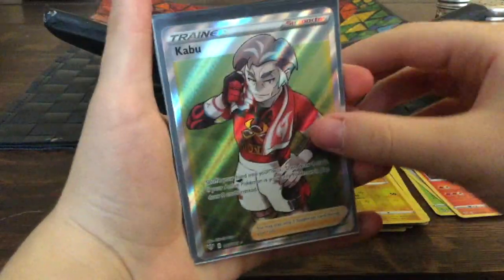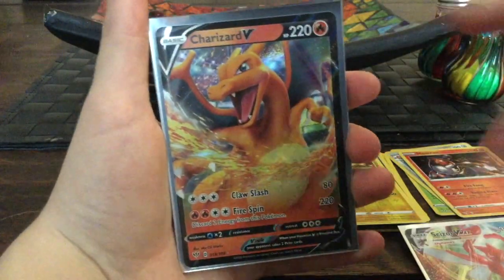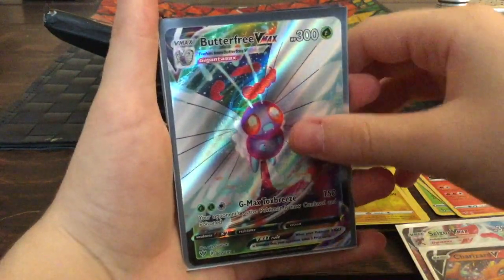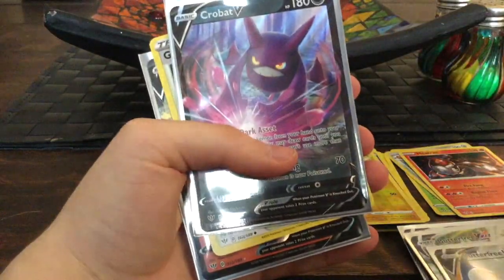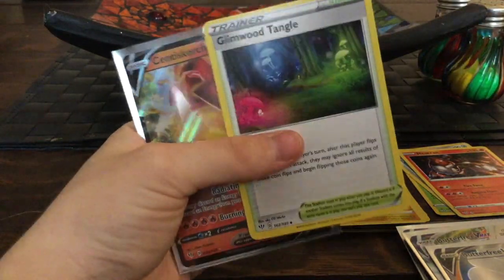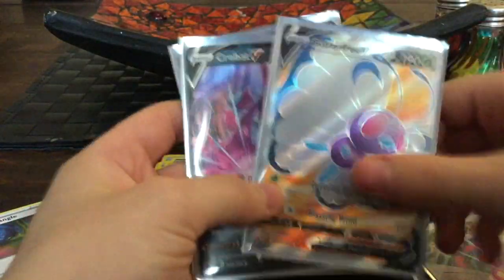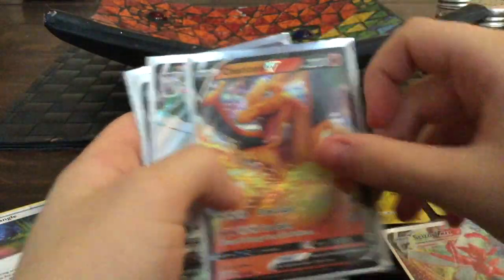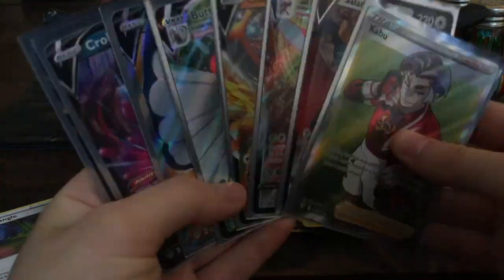Okay, recap of every pull from this full booster box across both parts: a Trainer Kabu, a Salamence V, a Sizzlipede VMAX, the Charizard V, a Butterfree VMAX, a Butterfree, a Crobat — our nice little card — and a Centiscorch V. We got some really nice cards, especially that Charizard — this booster box was epic! I really love Darkness of Blaze and can't wait to complete the set. Thank you guys for watching, please leave a like and subscribe — goodbye!